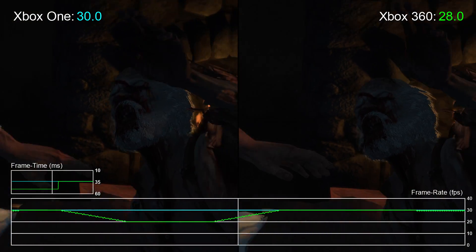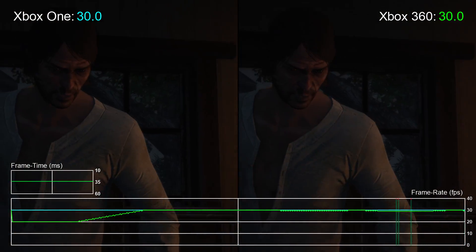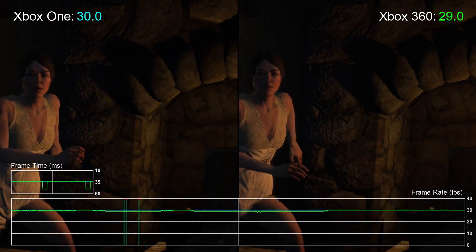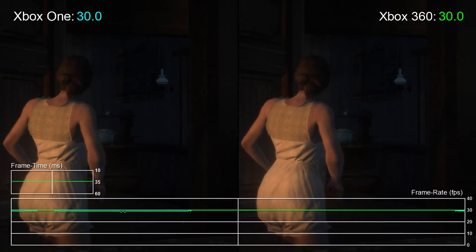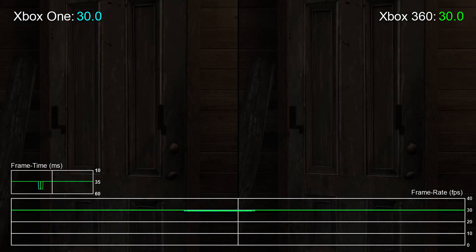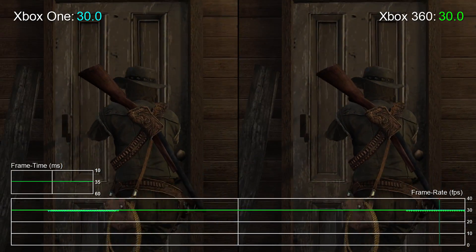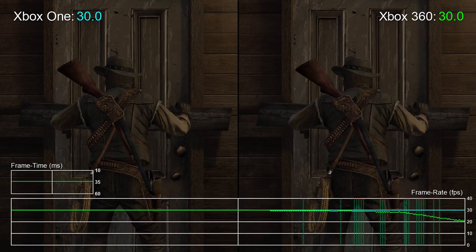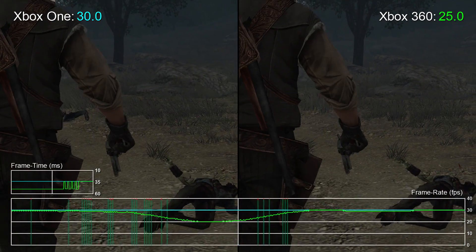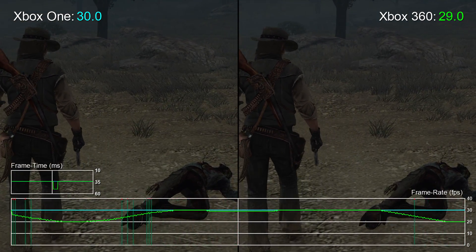The point here is pretty simple. This expansion fills towns with zombies and a fog effect too, all of which combine to make the original 360 version drop more often than the main game. Here the Xbox 360's big drops to 20 FPS and tearing happen from the off. Within the first 30 minutes you'll see plenty of sluggish playback on 360, and as you can see, the move to Xbox One does wonders for this.